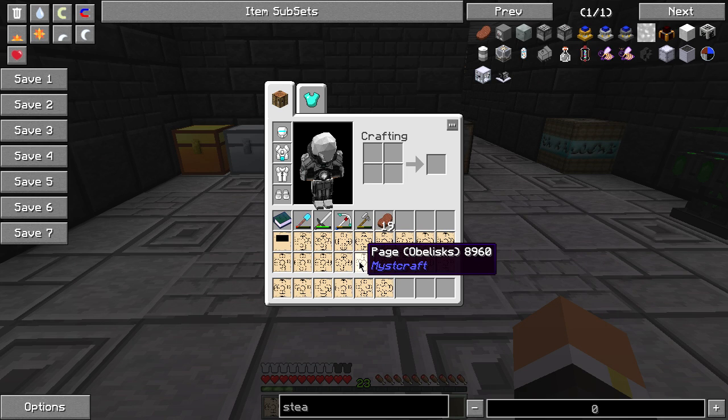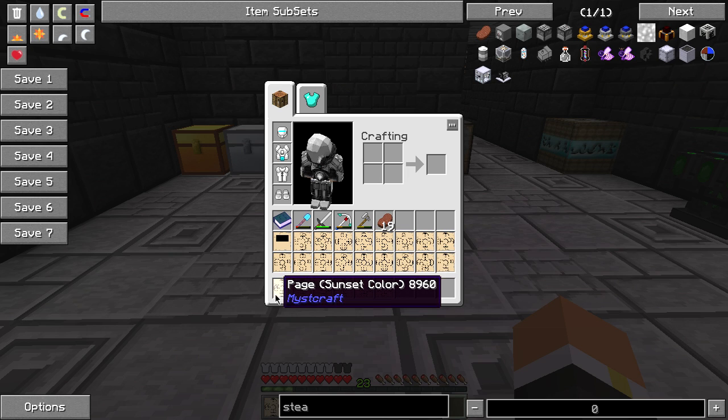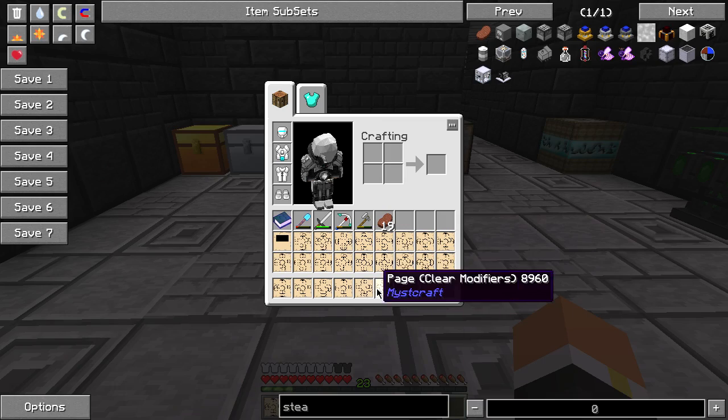Here are our modifiers: we have star fissure - I'm going to show you this when we actually go into the world. We have obelisk which just makes obsidian things, dungeons which obviously make spawner dungeons, and crystalline formations which gives us crystals if we want to make a Miscraft portal. Then we have the villages modifier, the yellow color for sunset, white for clouds, blue for sky color, and a clear modifiers thing.